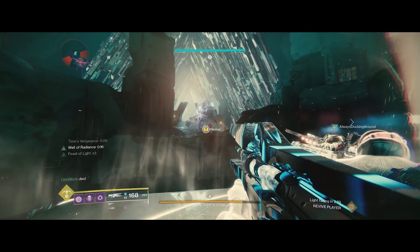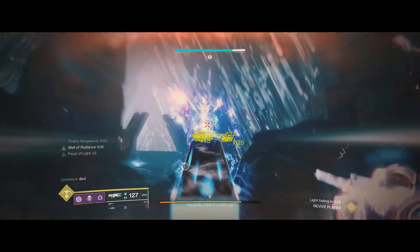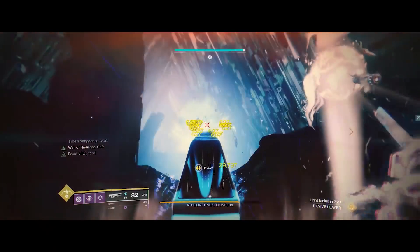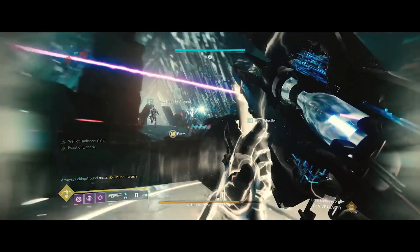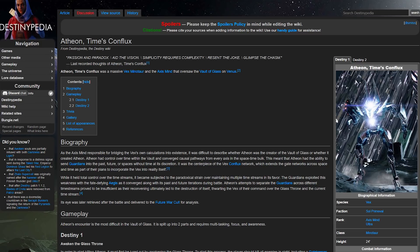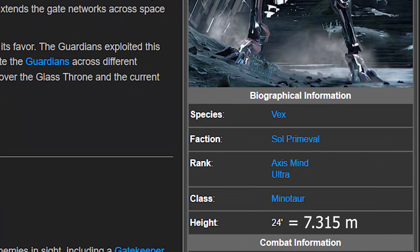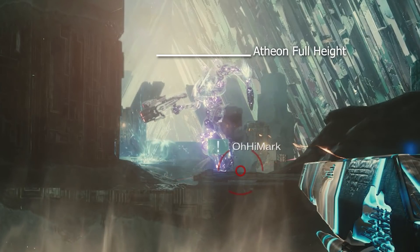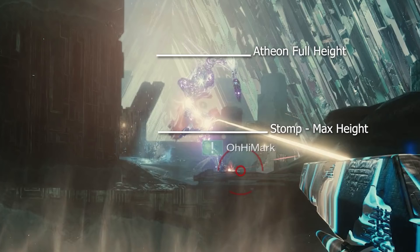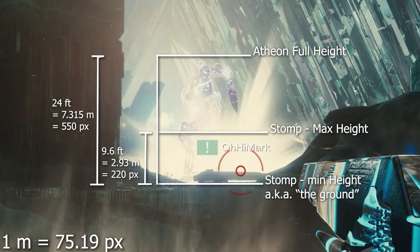To do this, I needed to get some really good footage of Atheon stomping down, and try to get as close to ground level as possible and not move back and forth, so I can cut out as many variables as possible. According to Wikipedia, Atheon is 24 feet high — that's about 7.3 meters tall — and I can use that to determine how many pixels are in a meter here. Since I know his height, I can get all the other dimensions. 24 feet equates to about 550 pixels, so 1 meter is equal to 75 pixels, which means that at the top of his stomp, his foot is 9.6 feet, or 2.9 meters in the air.